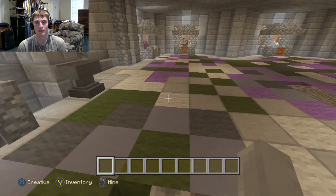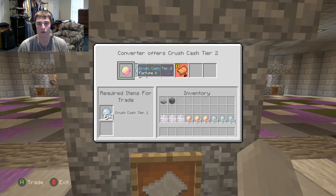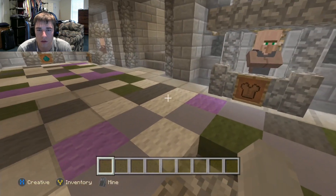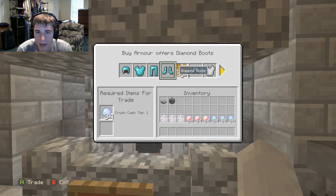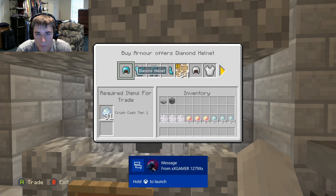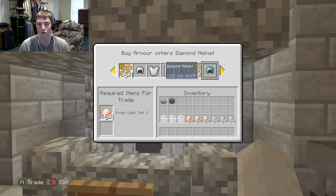There are two shop entrances and he added decorative elements so you can tell what each section is. In the center is the converter, which I requested be in the center so you don't have to run upstairs. Starting from leather tunic, you can buy diamond and all the armor pieces.